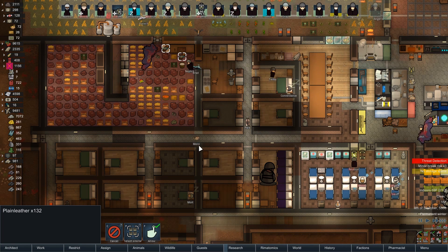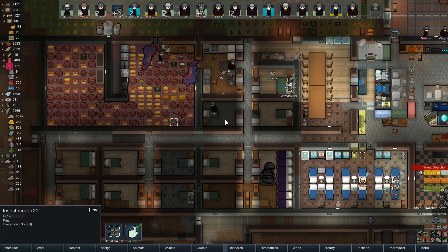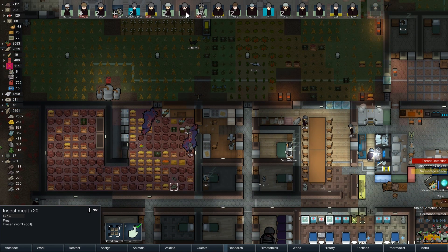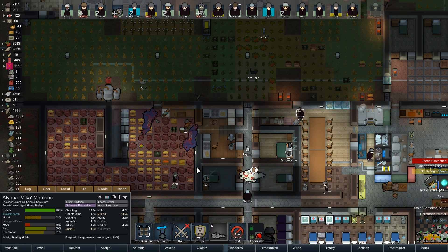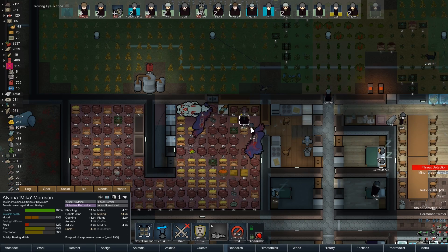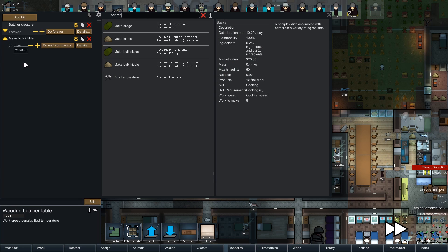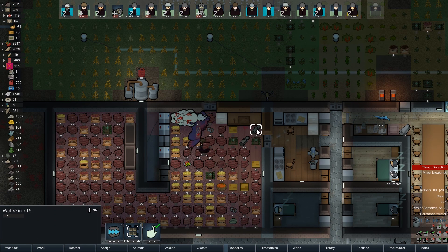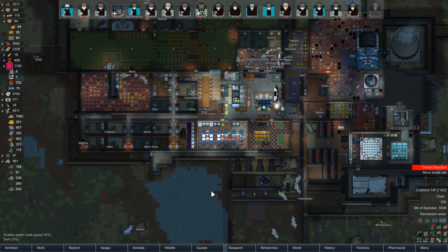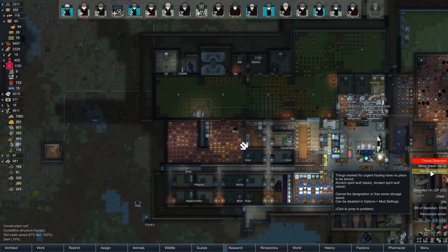We have way too much stuff. What to do with like 20 insect meat — I'm actually not sure. Mika, where are you? You're sleeping. Why don't you come chop up a spirit wolf and let me see what it yields? Oh, you're going to make kibble instead. I was really hoping you'd do some butchering. The eye is done — cool, we can get that put in czar here very shortly. And butchering yields wolf skin. Well, whatever — it's yet more meat I don't need. No storage space — no kidding.